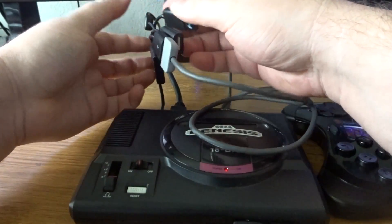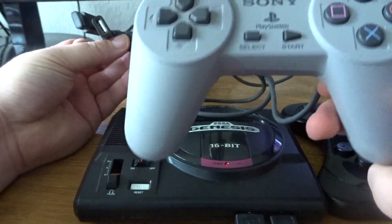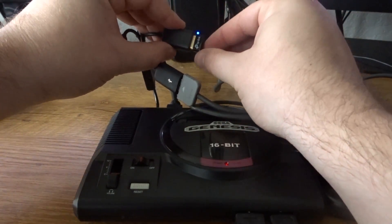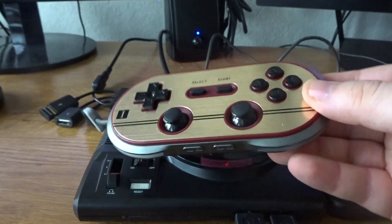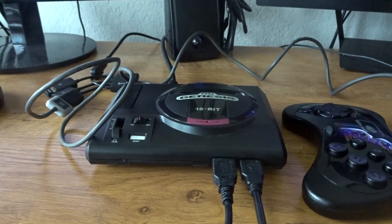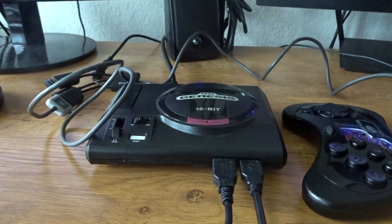Since we only have 2 controller ports, you have to use an OTG adapter to get controllers 3 and 4. Our controller 3 will be a PlayStation Classic controller. And for our fourth and final controller, we have our Bluetooth adapter and our OTG — we're working with the 8-BitDo Famicom 30 Pro controller. As you can see, this is kind of a mess with cords going everywhere. My suggested way of doing this is to get one Bluetooth adapter, plug it into one of the controller ports, and get 4 Bluetooth controllers. That will save you all the hassle of these wires.